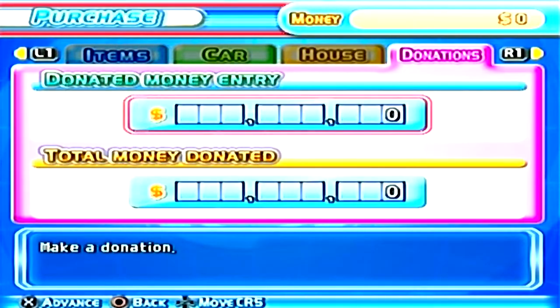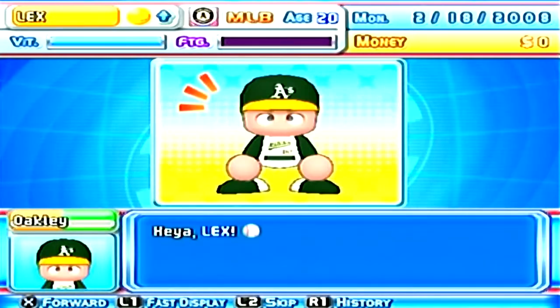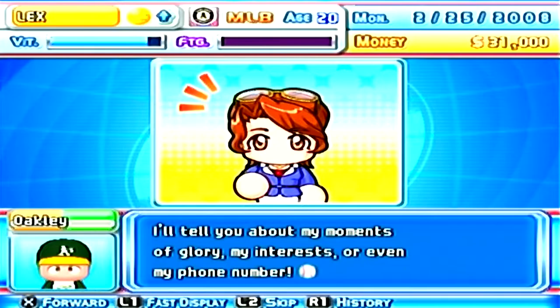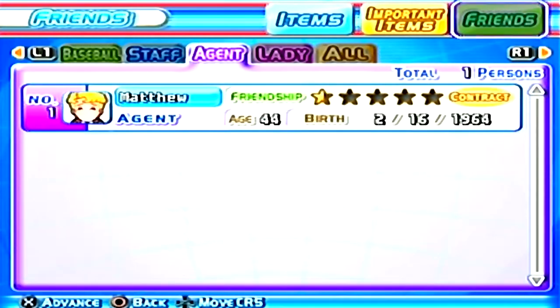But it's not just your player that you can focus on — you also have the ability to have relationships with team managers, coaches, your agent, and teammates. You can even date in the game, and there's an engagement ring item you can buy to seal the deal when the time comes. All this is presented in perhaps my favorite menu system of all time. The colors are so vibrant, there are a lot of icons to quickly tell you information without having to have a bunch of text on screen, and the art direction is brilliant.